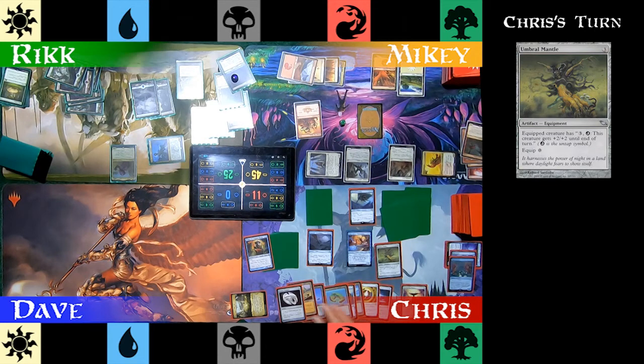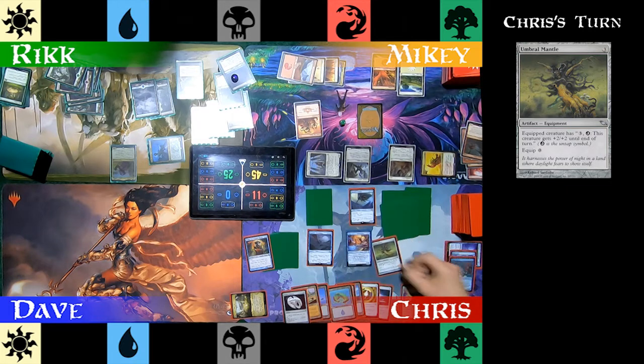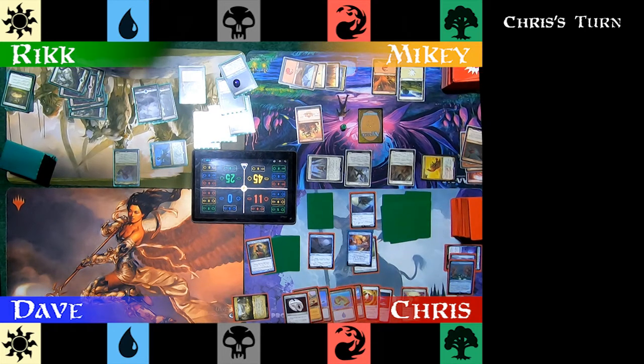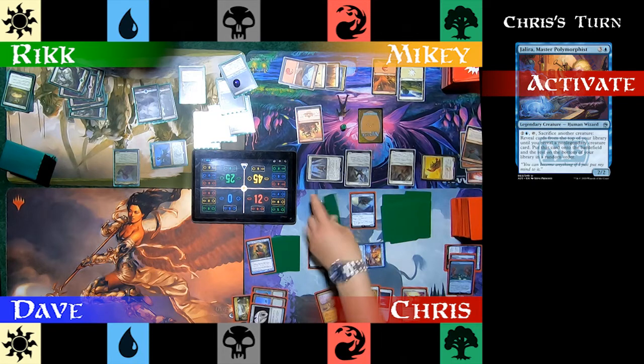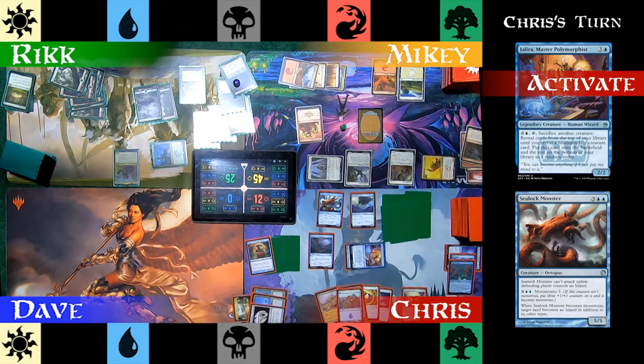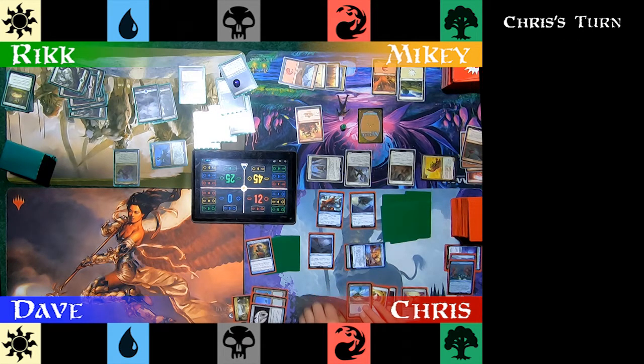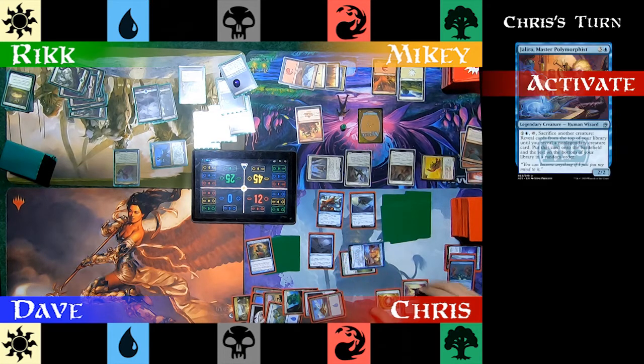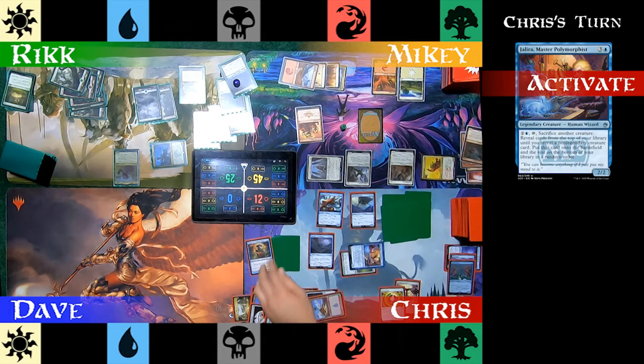Chris plays an Umbral Mantle — this equipment lets him untap the equipped creature, pumping it and letting him tap again. He equips Umbral Mantle to Jalira. Chris polymorphs his Tentacle token and it becomes a Sealock Monster. He then pays to untap Jalira. He casts a Myriad Landscape for his land for turn. He polymorphs again, but this time whiffs and pulls out a Myr Sire. That's karma for killing Dave early.